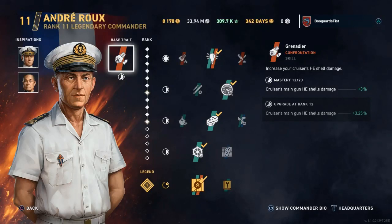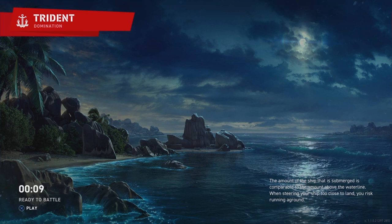Hey guys, Steepler. Today we're going to be taking a look at the tier 6 French cruiser, the Algerie. This Rue build — I didn't have him legendary when I shot this. I just took this photo right before I recorded this. So keep that in mind.